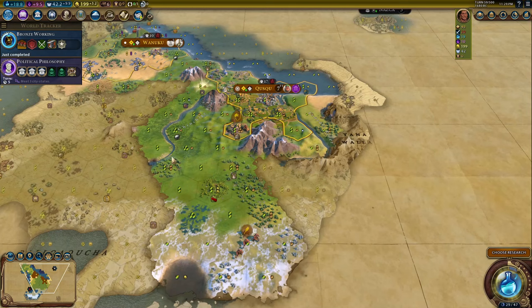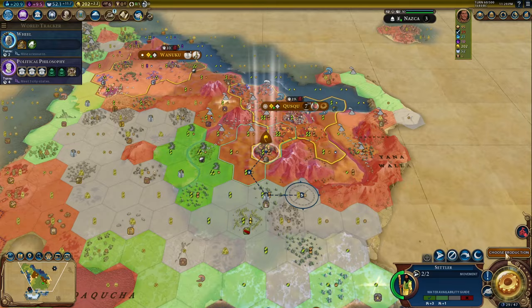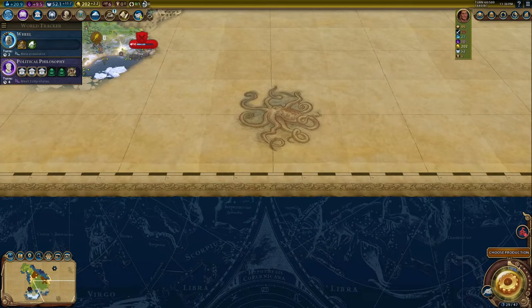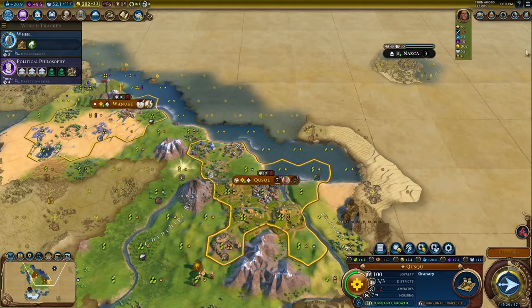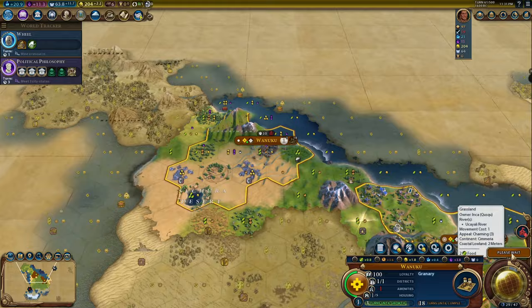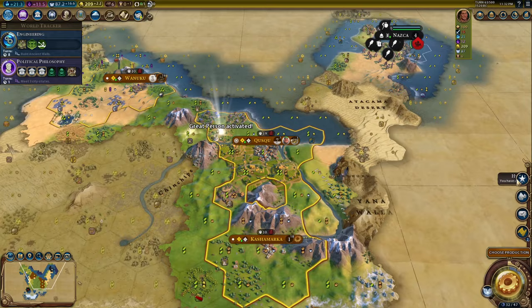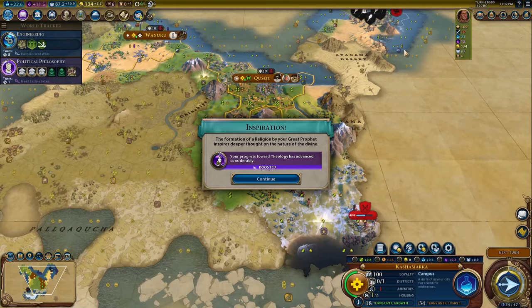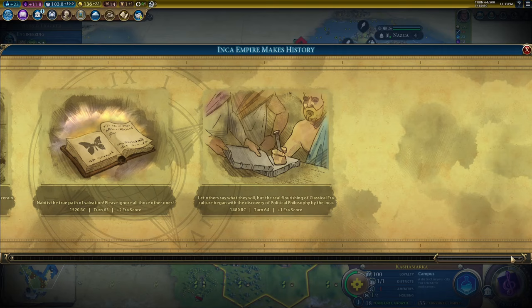If you don't have any flat land, you still farm it and replace that farm later with a district. If you have a plus five campus spot, take the plus five over the Terrace Farm. But if you have a plus four and a plus three, but the plus four could be a good Terrace Farm, take the Terrace Farm and then take the plus three campus — it's okay. Use the Terrace Farm to get early yields and boost yourself a lot. It makes your mountain tiles also provide food, so you can easily get four to five food on the Terrace Farm tile with two to three production. And then on a nearby mountain, you'll get two food, two production, and some faith if you have Earth Goddess. That's a lot of good yields for your citizens to work, and again, this is not a flashy bonus, but it's a long-term consistent bonus that's going to put you over the edge.